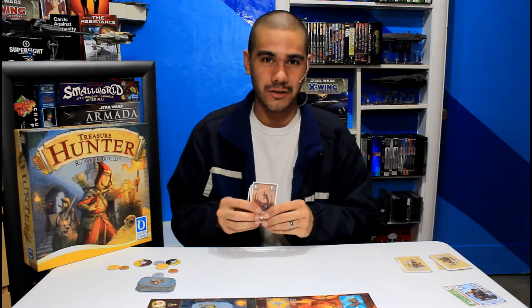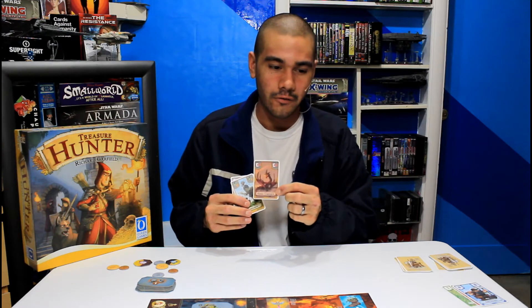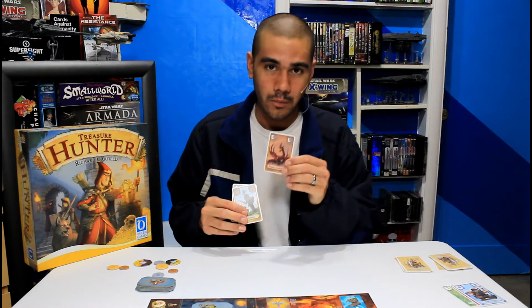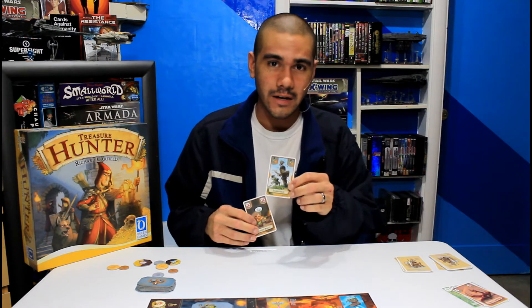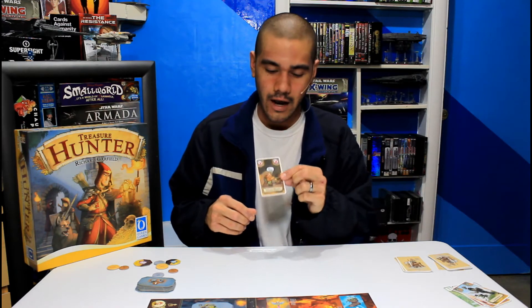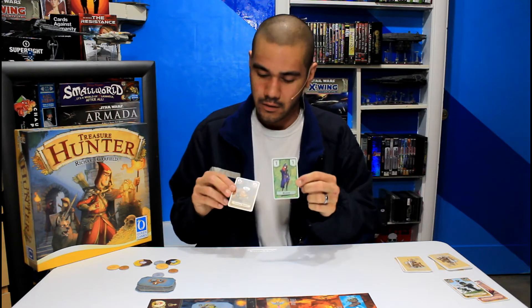We also have action cards that do all kinds of different things. This is an animal companion card — it will multiply the point value of your entire adventure team for that round. So if I have three blue cards totaling a value of 20, this would make that a value of 40. This is a Scare Goblin card, which makes you immune from the goblin attack for that round — very powerful. This is called the Sleeping Beauty action card, and it will negate the value of any one of your action cards, making a one into a zero.